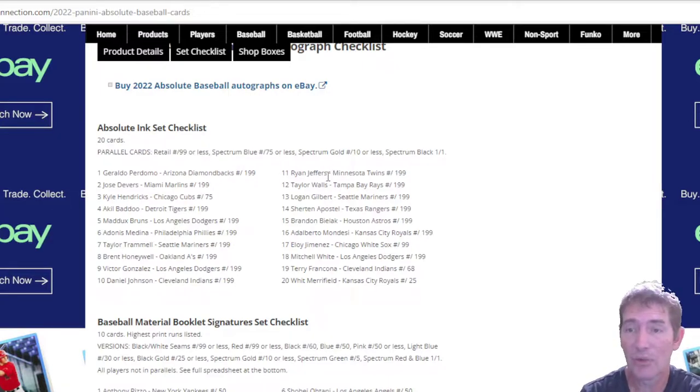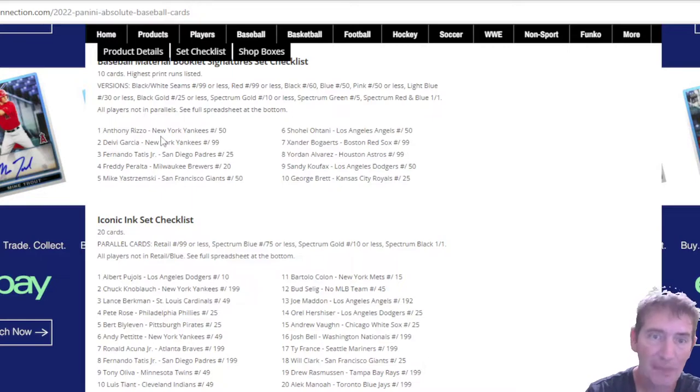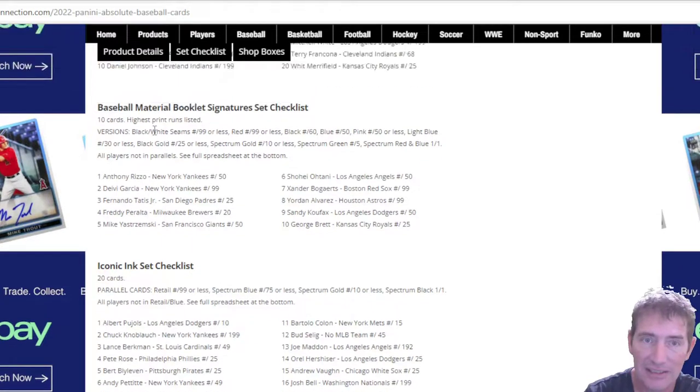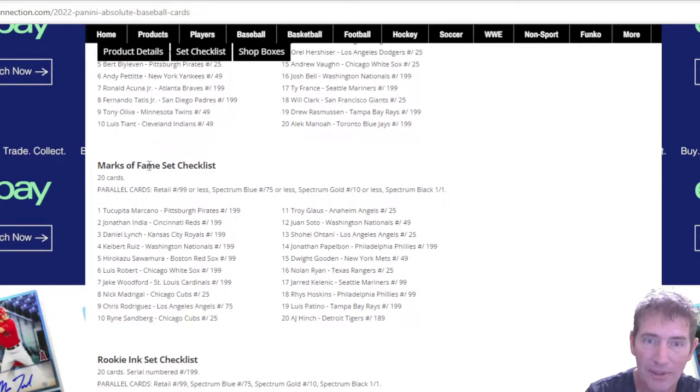Ryan Jeffers — that cat, I just got done watching the Tribe play against the Twins in a three-game series and Jeffers has got some pop; the average is a little low but he's got pop. Tanner Walls, Eloy Jimenez — is he ever not hurt? Terry Francona — I would love to get the number 68. Oh man, I'd love to get that Whit Merrifield number 25 card too. I found my chase card, boys and girls — wonder how much that Terry Francona would cost on the secondary market.